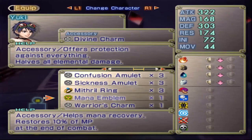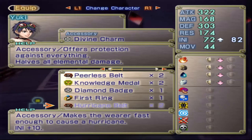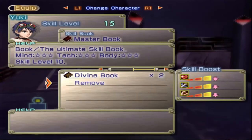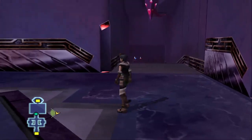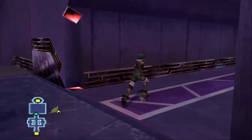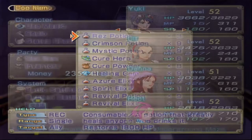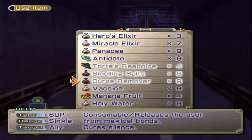Mon Emblem - restores 10% of MP at the end of combat. I'm not a big fan of it, but it's there. Hurricane Belt - we already had one of those. And we got another Lucky Book. Look at all the extra stuff! That was five chests. There should be four remaining, and I should probably do some healing around here.